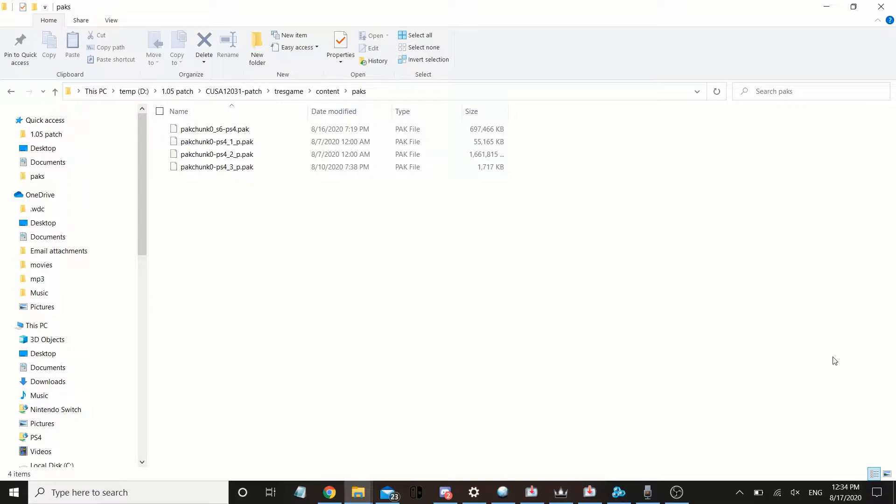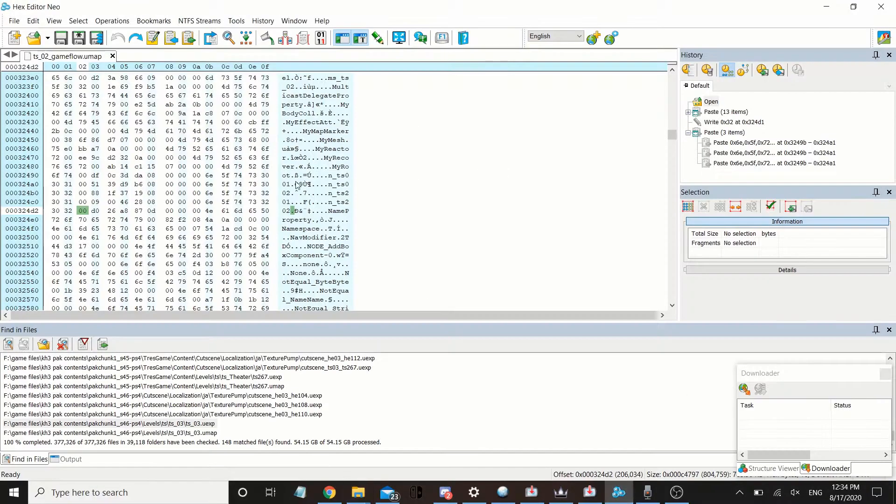What you have to do is go ahead and find the file you want to modify. This is the one I want to modify — I want to change the party members to someone else other than Woody and Buzz. Next, find the pack file, which is pack chunk 1.S.3.6.